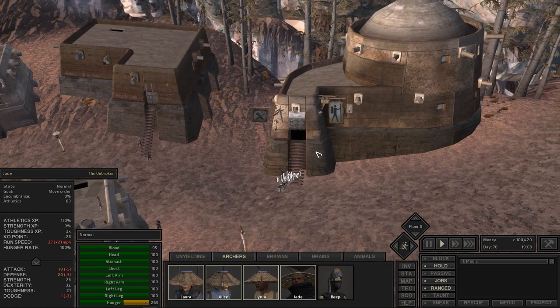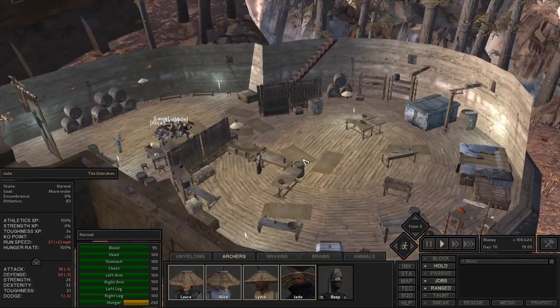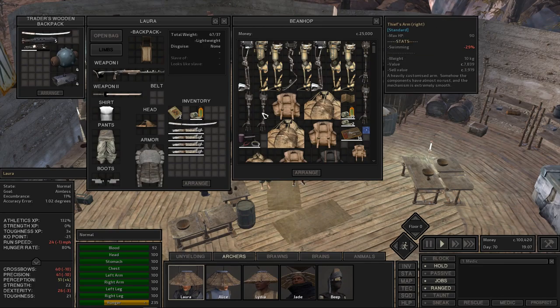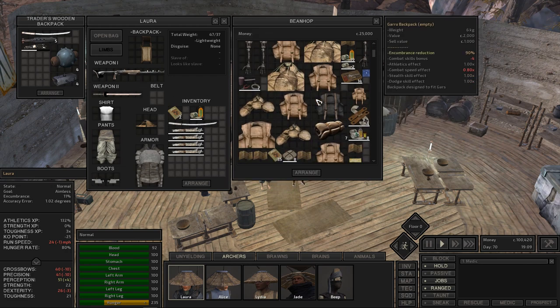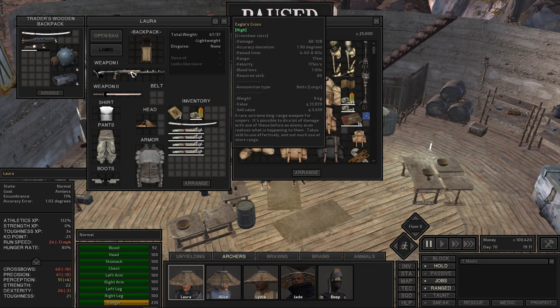Welcome back to another episode of Shopping Simulator 2019. My name is Tobal, and our Explorer group right now is way up in World's End selling some of their awesome goodies. We have tons and tons of toys. We did get all of our archers their new Eagles Cross bows — very high-level bows. The difference is they have a longer reload time but higher overall damage.